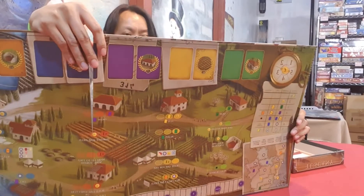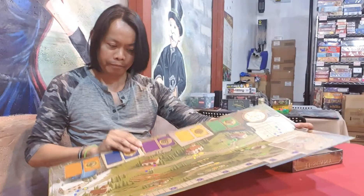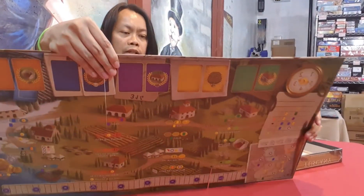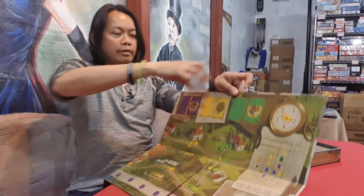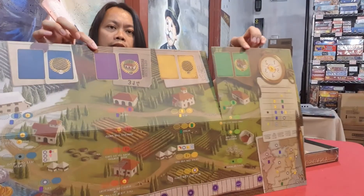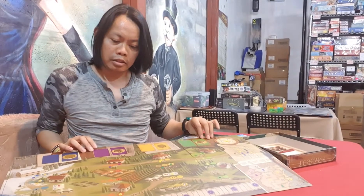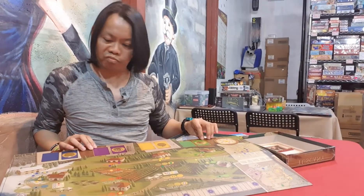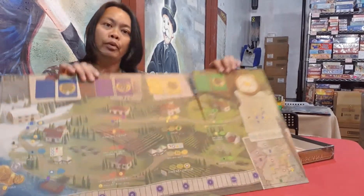I thought the other side would have the explanations but apparently the other side doesn't have the orange cards. So that's a place for orange cards.